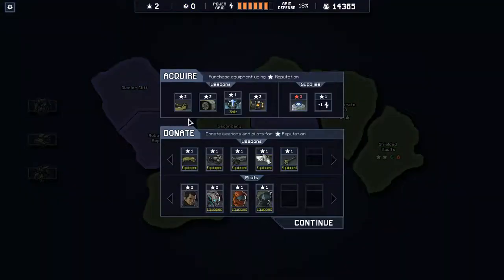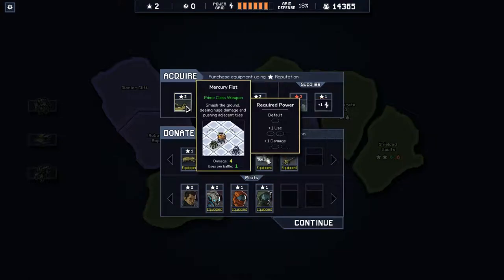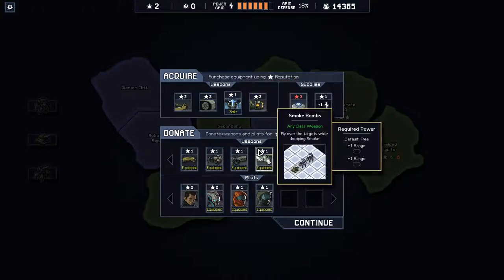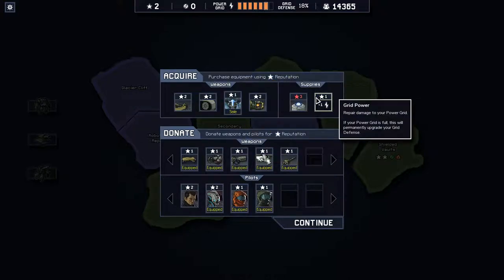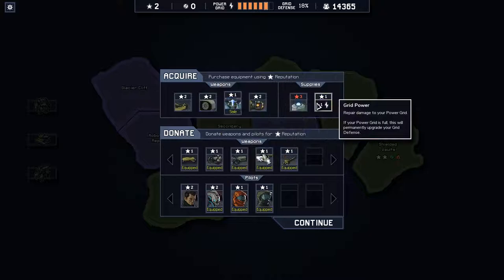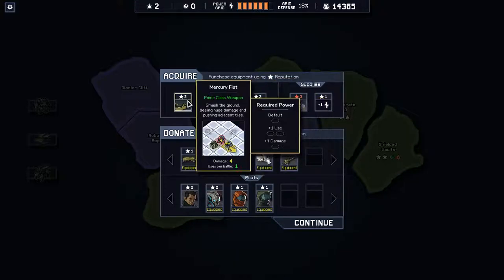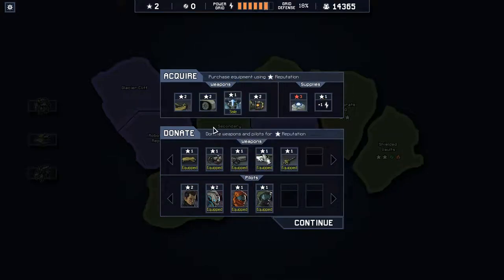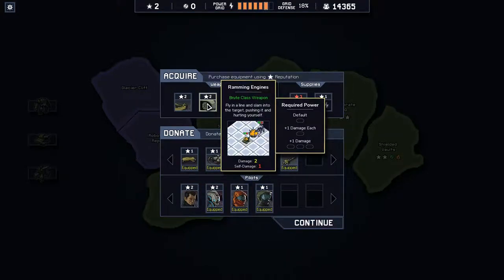With my final two power and two reputation — would having this nuke available be handy? I like ramming better. Maybe get one grid power and one ice generator. I can't use the ice generator but the reputation will be going anyway. What's worth more — grid power or the ramming? I think the ramming is more useful, but I already attack at range. Who cares? I don't need it.